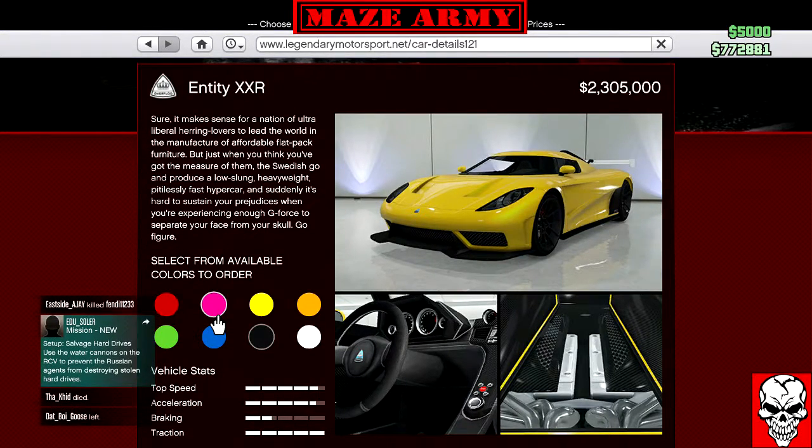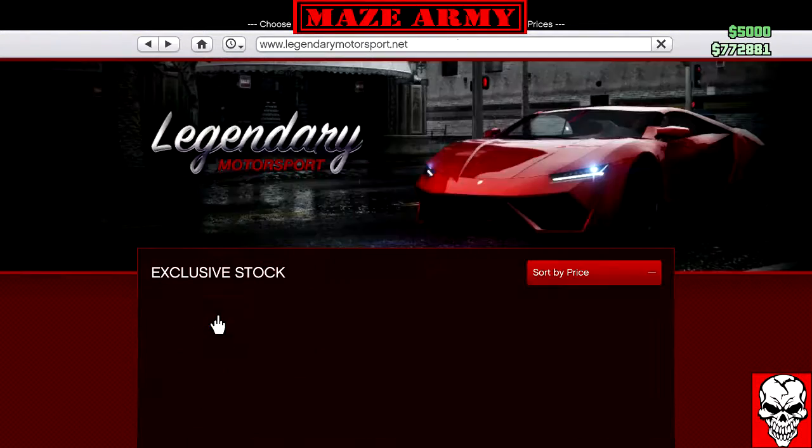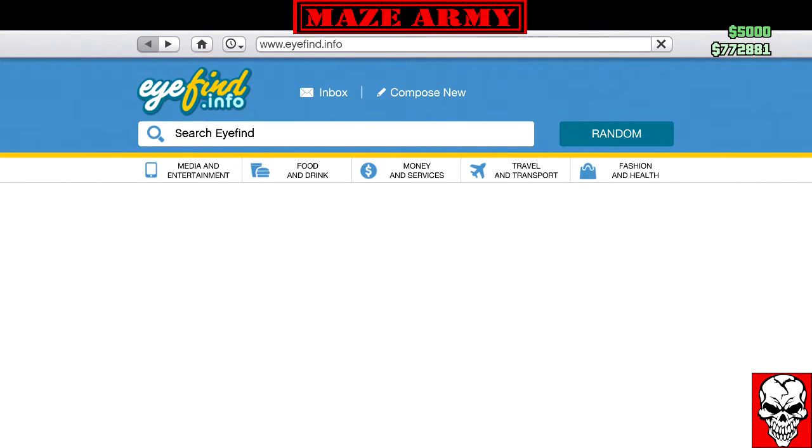What's up guys, welcome back to the channel. Today we're showing the customization of the Entity XXR, just released today with the new DLC. The vehicle stats: top speed and acceleration are good, braking is solid, traction is about one and three quarters bars — all the way up. It's basically the same stats as before. Let's get into the mod shop and see these customizations.